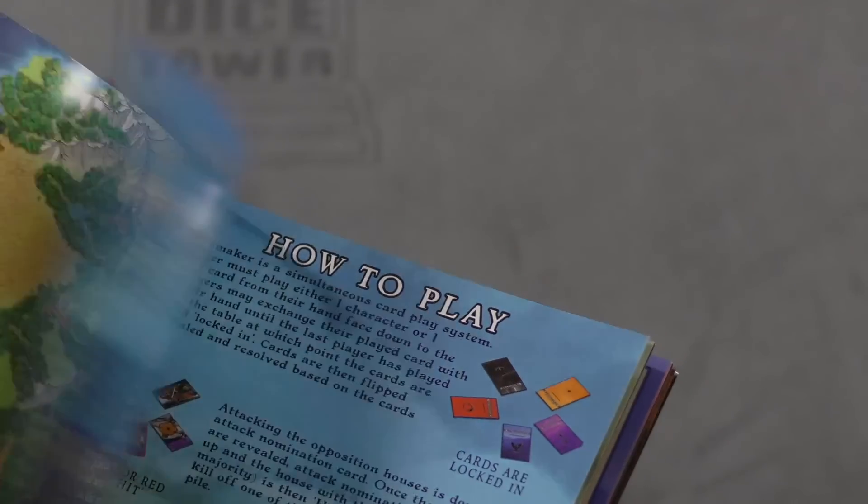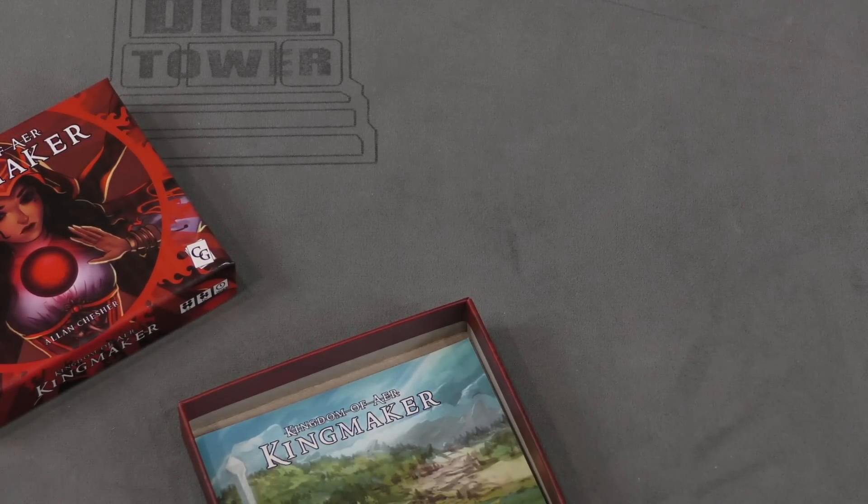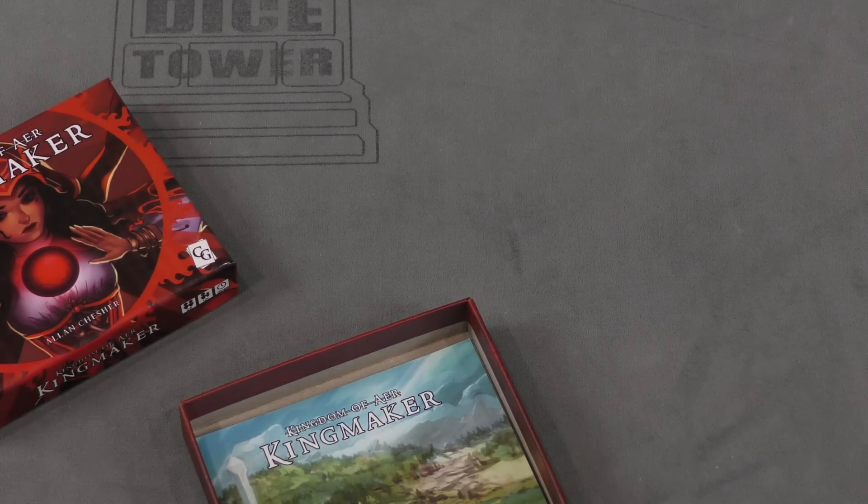Here's the rulebook for the game, mostly talking about the different houses. It doesn't look so complex — again, a 15-minute game really shouldn't be complex. And then we just have a deck of cards.